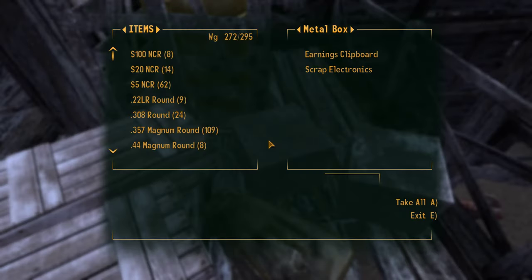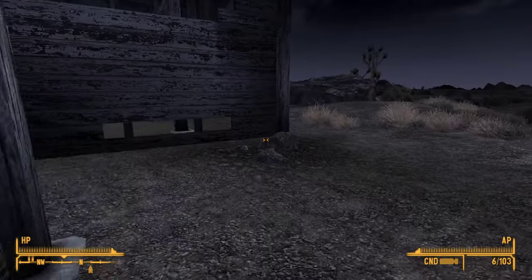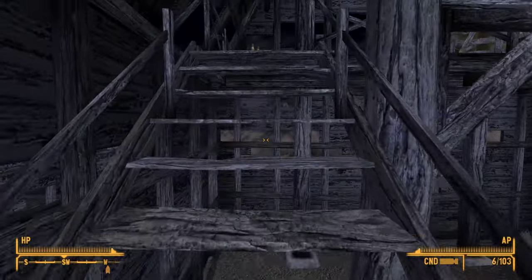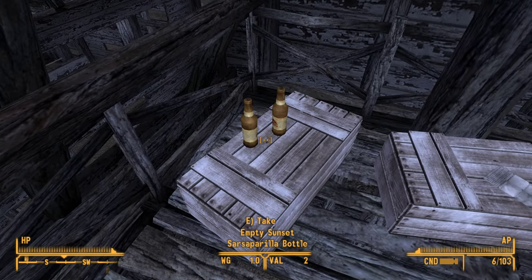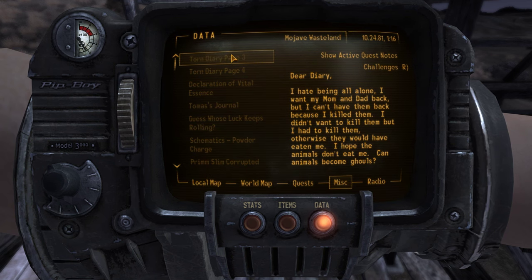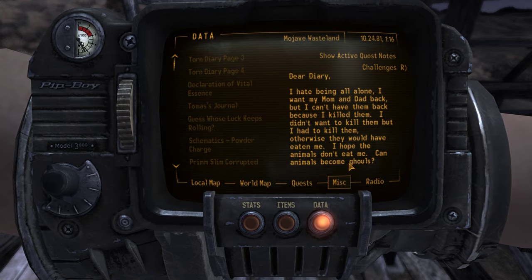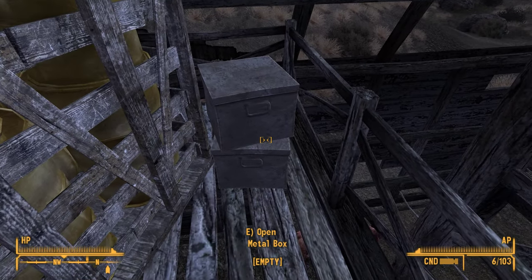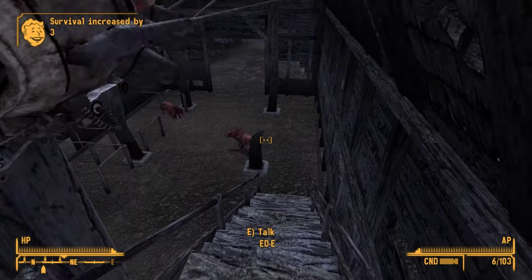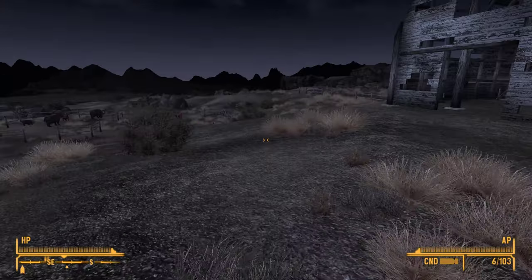Very very good — there's another barn we can check out, then we'll go to the giant town. Star bottle cap! Twin diary page 3: 'Dear diary, I hate being all alone. I want my mom and dad back but I can't — because I killed them. I didn't want to kill them but I had to, otherwise they would have eaten me. I hope the animals don't eat me.' Wasteland Survival Guide — that's our second one. Three more Survival skill points just like that. I wonder how many of each skill book there are.